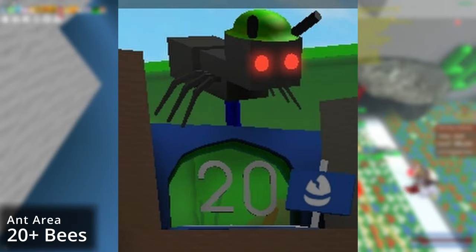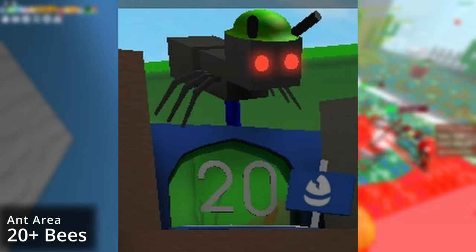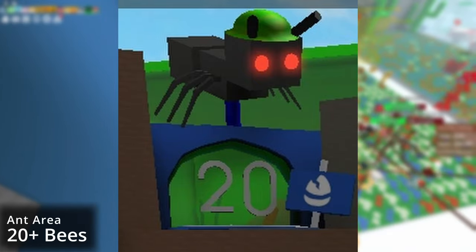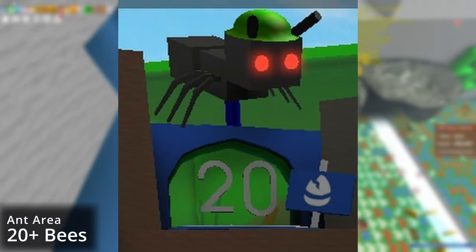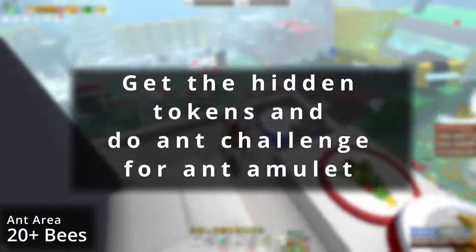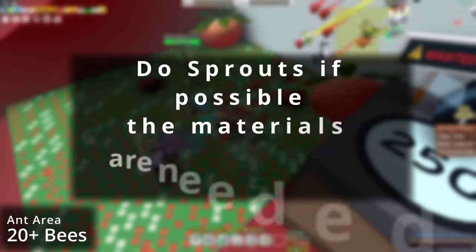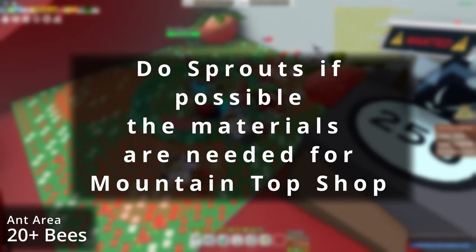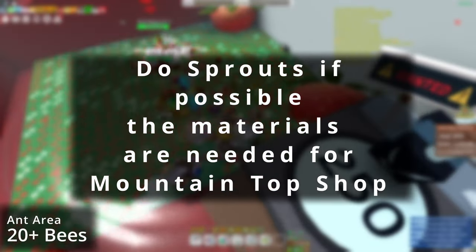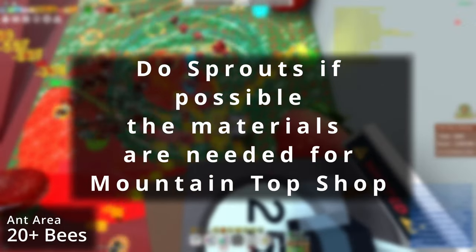Once you have 20 bees, you've unlocked the ant area, which includes the ant challenge and the gummy layer. The gummy layer can be accessed with Goo Hot Shot and gives you free glue daily. Get the hidden tokens and do the ant challenge for the ant amulet — you should be able to get a bronze or silver ant amulet. If you haven't already, make sure you are breaking sprouts, as the materials are needed for items within the mountaintop shop and other shops in the future.